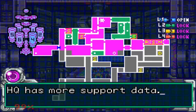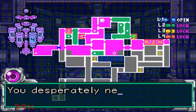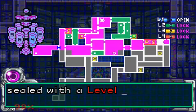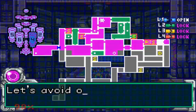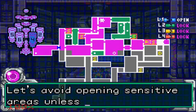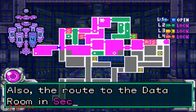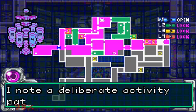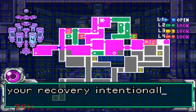Each cube has more support data. This time it's Missile Upgrade Data. You desperately need this, but the data room here is sealed with a level 4 lock - the highest security level. Let's avoid opening sensitive areas unless it's necessary. Also, the route to the data room in Sector 2 is blocked by still more SAX activity. I notice a deliberate active path, as if it is blocking your recovery intentionally.